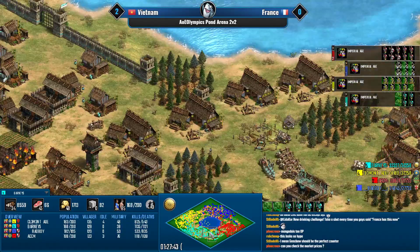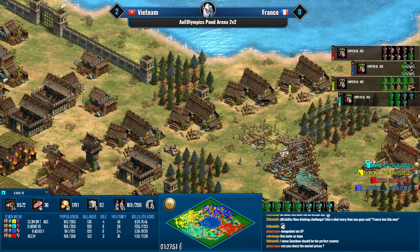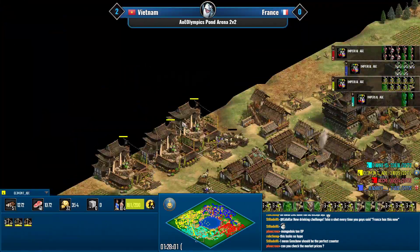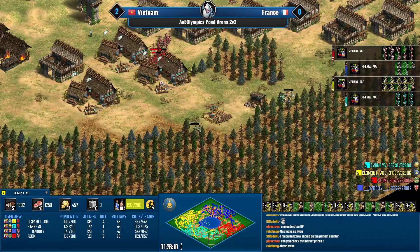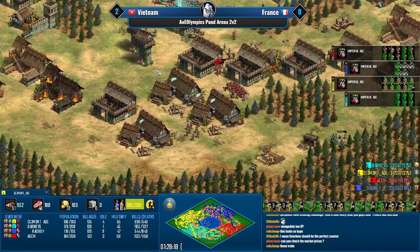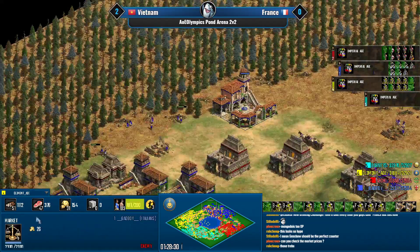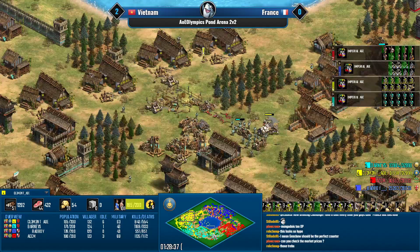Barney's can't stop this without a ton of arbalests, which he actually has the resources for right now. By the way, Barney and Clement never went for the furthest-away market possible — they stuck with what they had and didn't rebuild into the southmost corner for extra distance. The Vietnamese team rebuilt markets in the north so their trade is slightly more efficient.